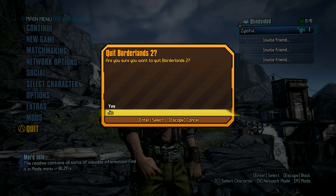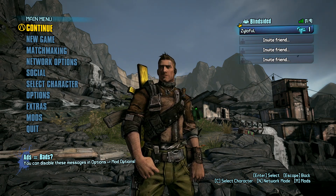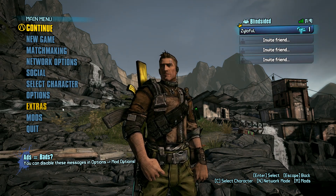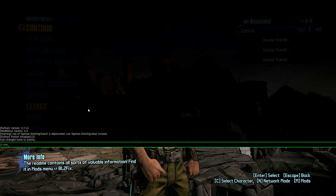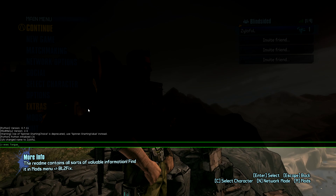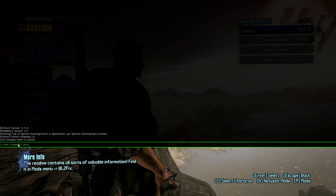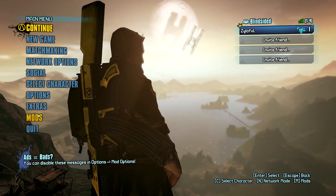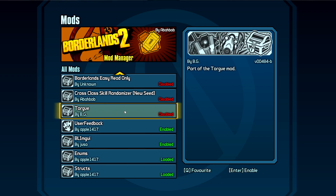Now that you're back on Borderlands 2, these following steps you will have to do every time you load the game if you want the mod to work. First you want to make sure your level 1 commando is selected, and then you want to bring up the console command by pressing the tilde key. Type in EXEC TORG TEXT.BLCM — you want to write it exactly how I put it here — then press enter, then escape to bring it down, then go into mods, scroll down to see TORG, then press enter to enable it.